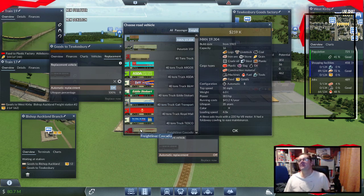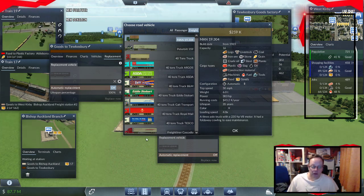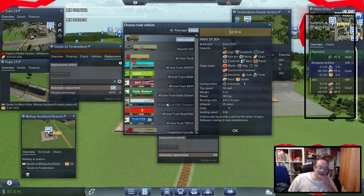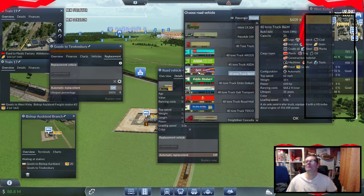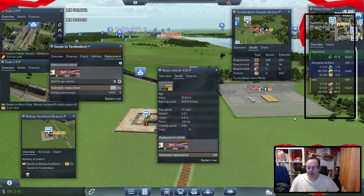Anybody in the chat? Nobody — well, I mean there's people there, you're just not chatting. Is my chat switched on? Who knows. I'm going to say let's go for the B&M one — how's that? Everybody happy with that? Nobody's talking. B&M it is.